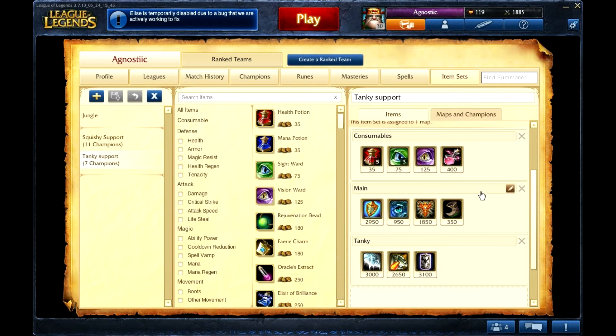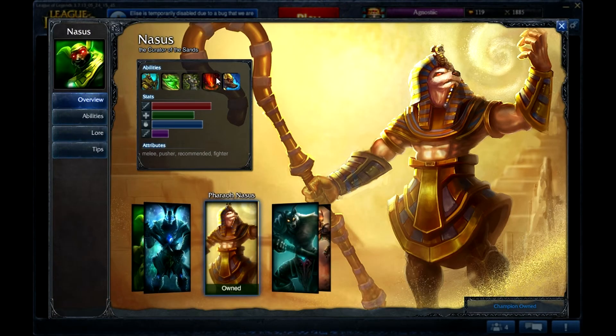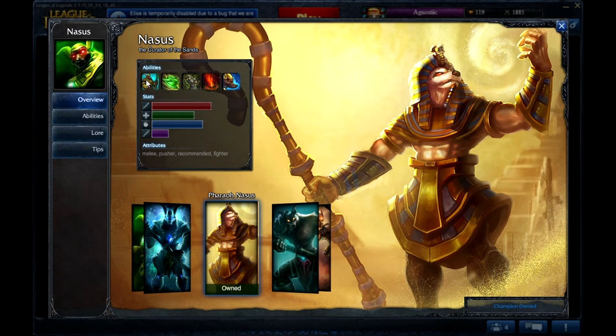As Support Nasus, your whole job is to act like another tank in a server support role. You can protect your ADC, and his kit's just too good. Everyone plays him jungle — I like him as a support. With the ADC in lane: Spirit Fire, chuck a Q in there. You're good. His passive lifesteal is just ridiculous. Really strong support — no one plays him as support, but this is pretty much my ace in the hole.